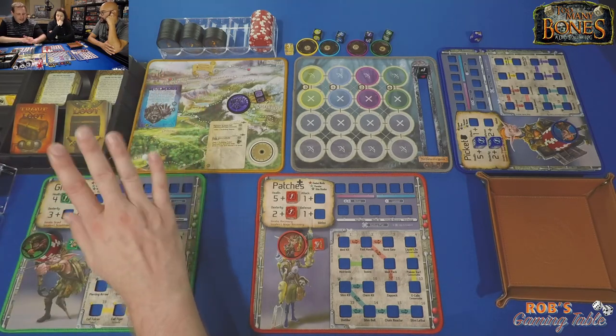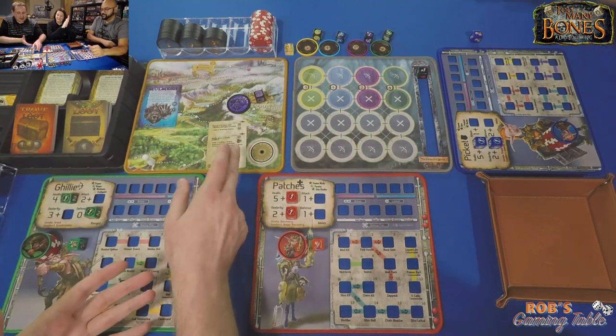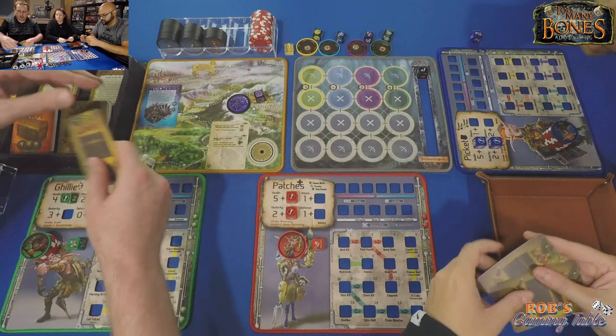Let's do the loot — we want to show Justin how it works. So we're going to take that route. I'm going to deal two cards to each player and we'll talk about what we got one by one. I'll go first.